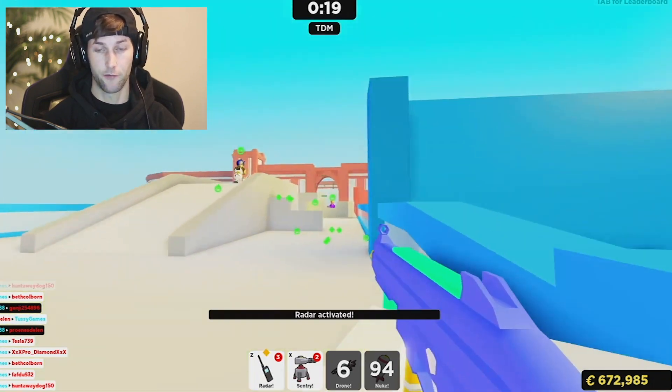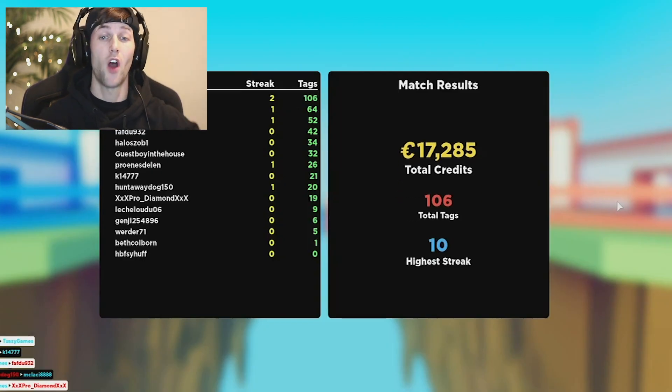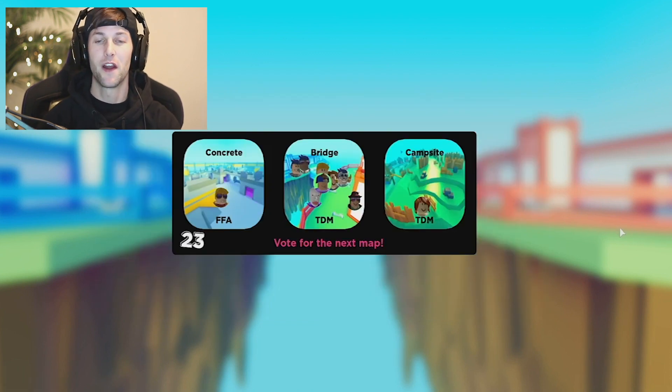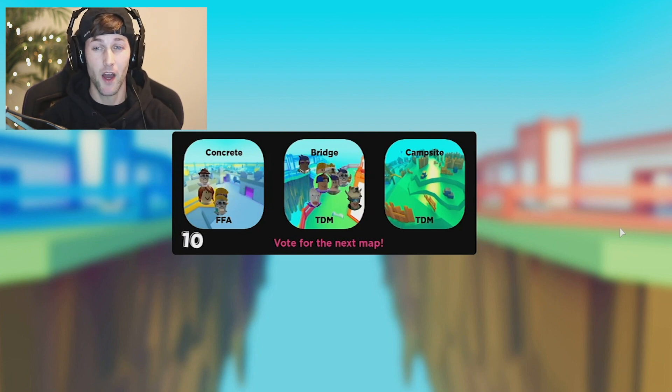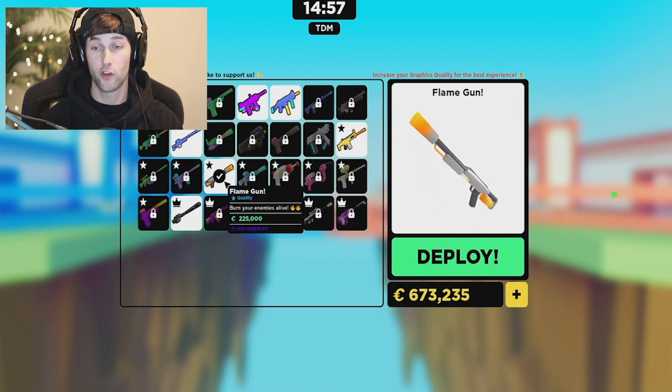We got two extra sentries — let's see if we can get any more kills, soaking up as many bodies as we can. The total kills were 106 — my average is around 150 and that's with the flame gun. So we're gonna see how many kills we can get with the flame gun. Everybody vote bridge team deathmatch again. Bridge team deathmatch is the most fast-paced, best map for a team.